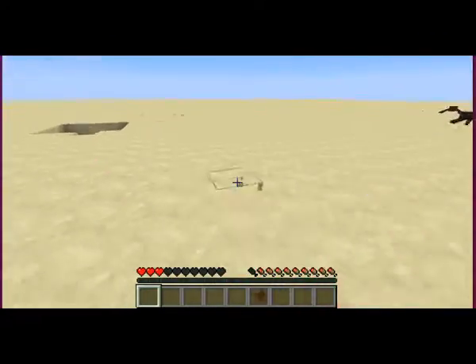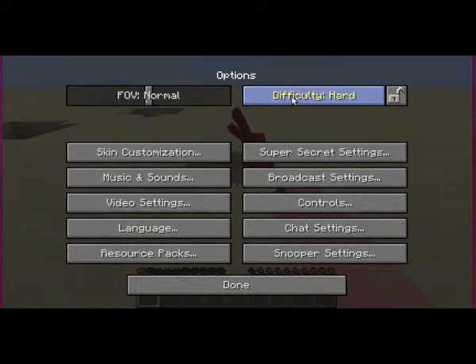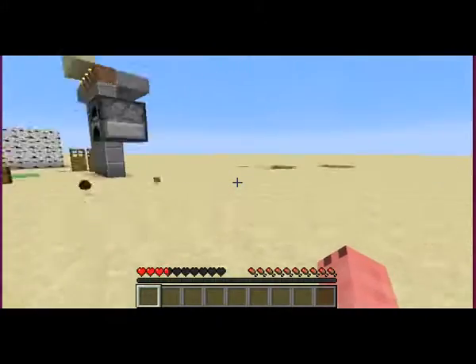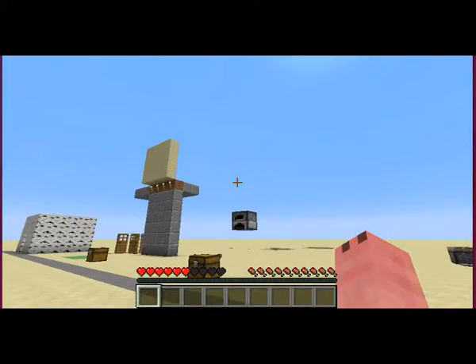Let me finish pushing these spiders. Just finish it up and quickly go change it to peaceful again. So yeah, that is the mob trap. I threw away everything else, so I hope you enjoyed that and let's move on to the next one.